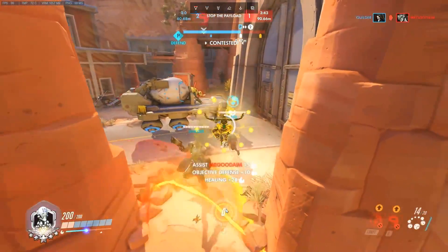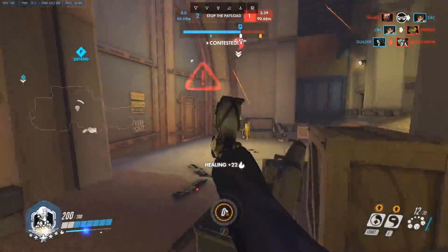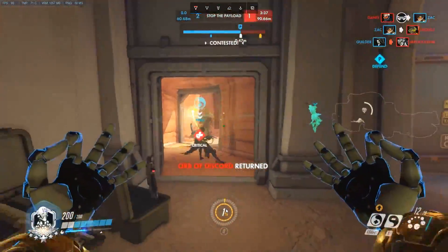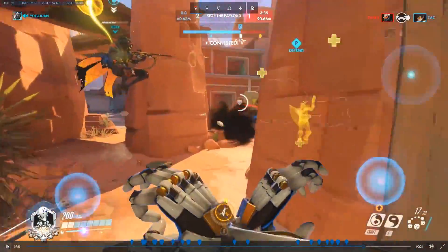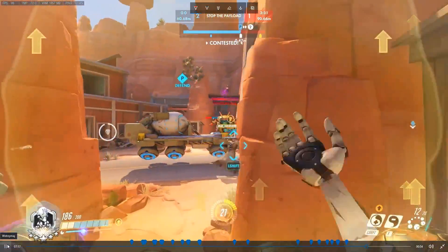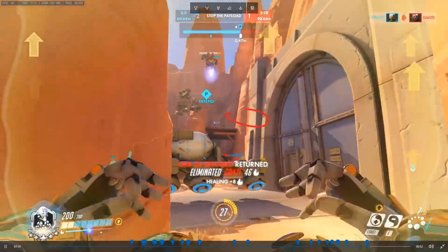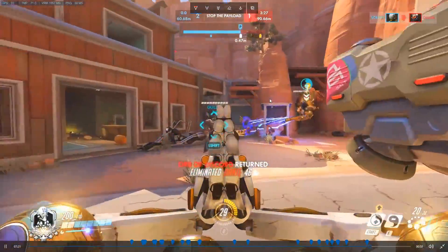So again: discording, directing your team there, telling them 'there's a Soldier, please go kill him.' And if nothing else helps, just try to do it yourself — try to shoot him. I'm really tired of this Soldier, so I just start shooting him, get a headshot, he's dead. We defended.